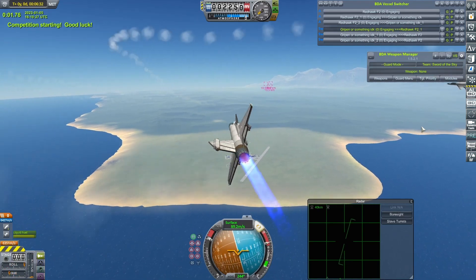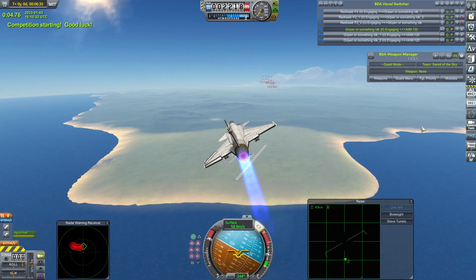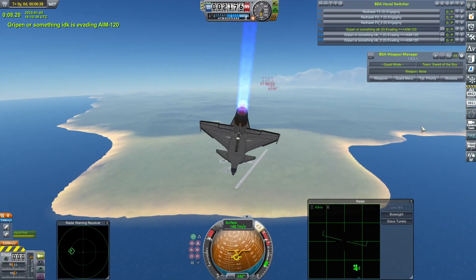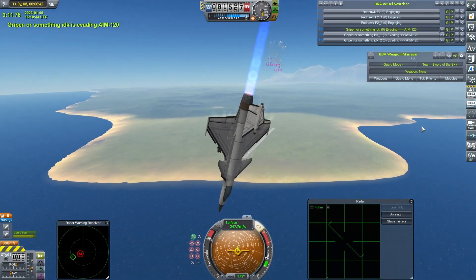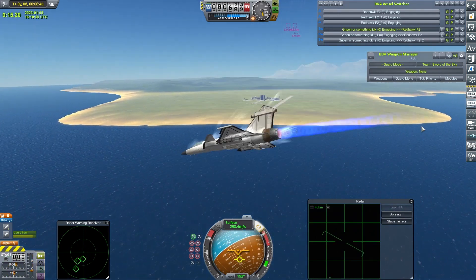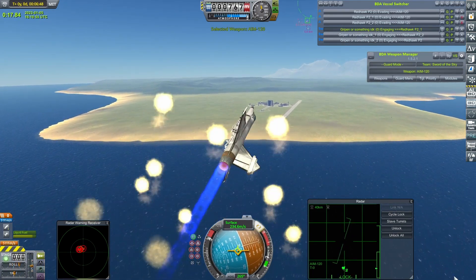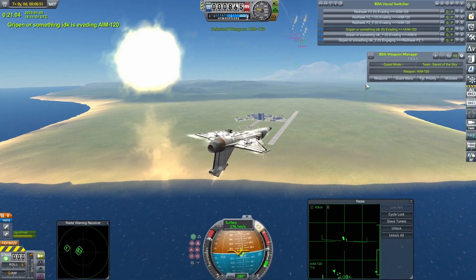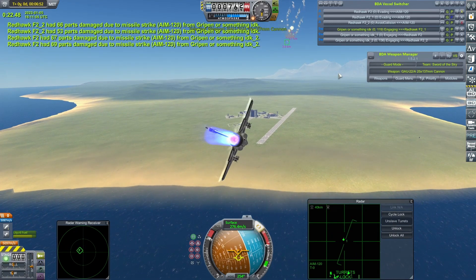The competition begins. The Grippens are away very quickly, and as I said earlier, very stably. I'm not sure what range these sidewinders are set up for, but obviously they're not set up to launch just yet, so the Grippens will be dodging missiles with nothing in response. Now the Grippens get their sidewinders away, and now it is the turn of the Redhawks to dodge. A lot of chaff coming off of there.